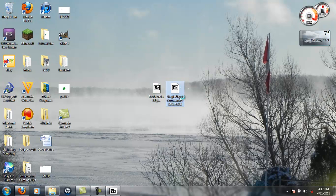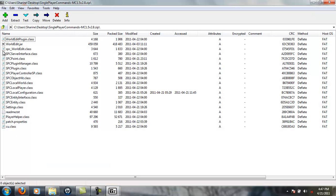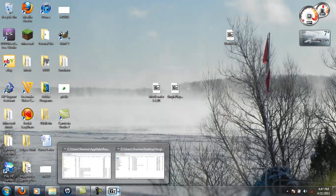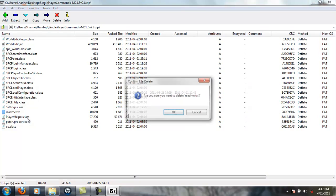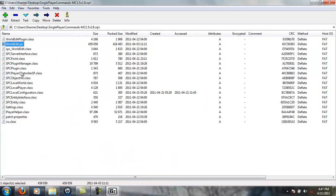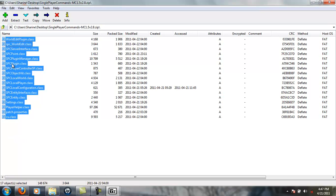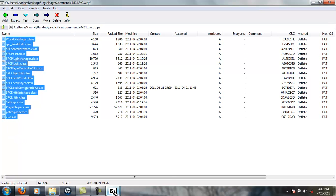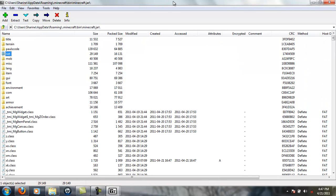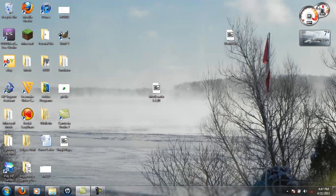Open up Single Player Commands. Now this worldedit.jar — you're going to need to place that in a special place, which I'll show you in a minute. You can also delete the readme. I'm going to grab everything remaining, put it in your Minecraft.jar, and then you can close both of them.